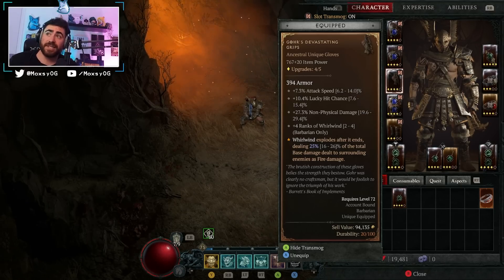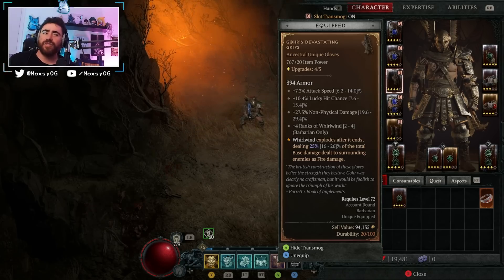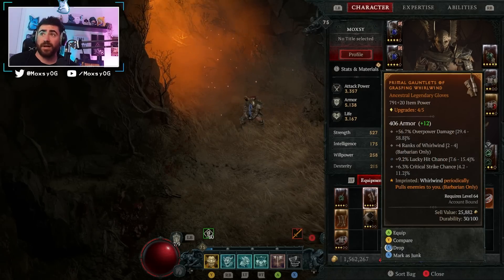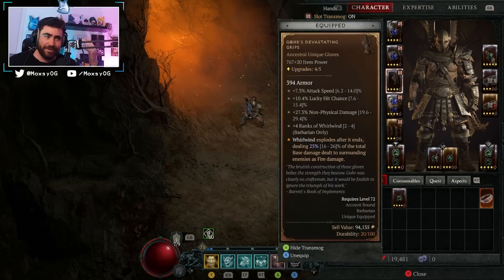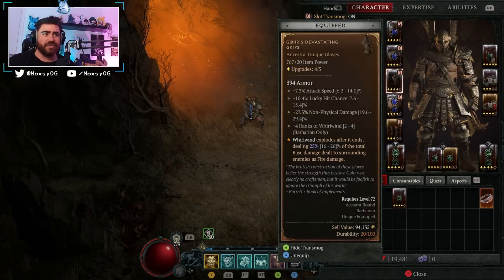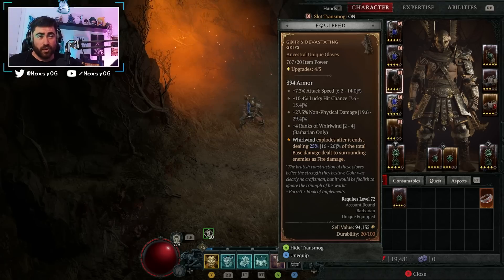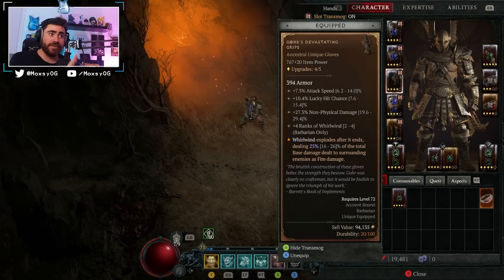The biggest thing to understand about these gauntlets first is that they drop with plus ranks into whirlwind. Originally I had a plus three drop for me and I thought they were pretty disappointing compared to my plus four whirlwind gloves — my existing gloves were giving me more damage. However, what I didn't realize is that when I actually upgraded them at a blacksmith, they went from rank four out of five and that rank changed from plus three to plus four.